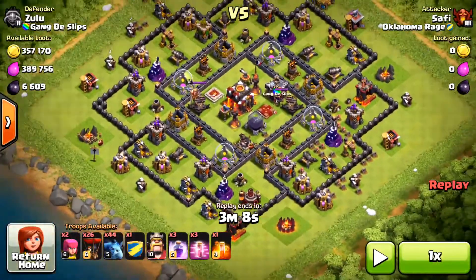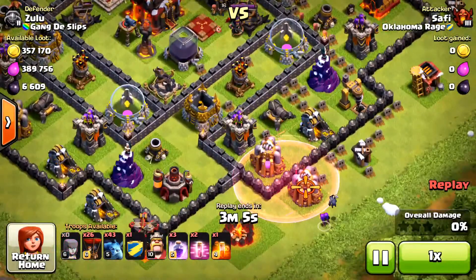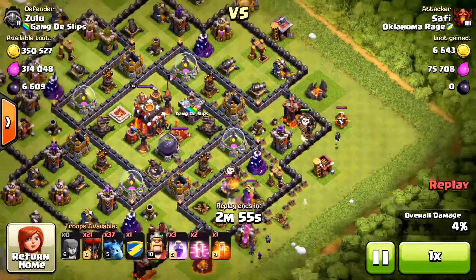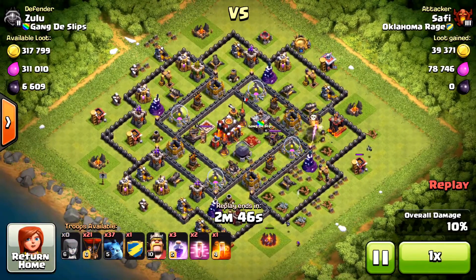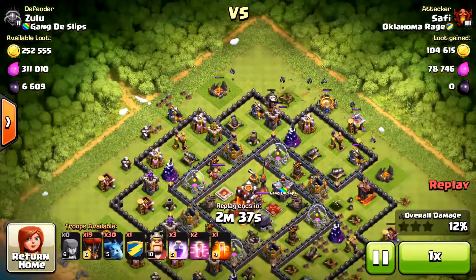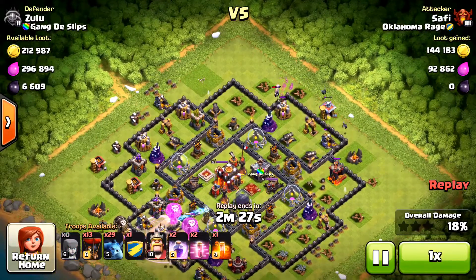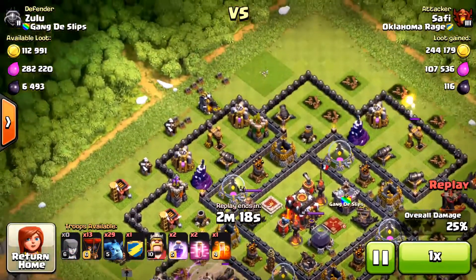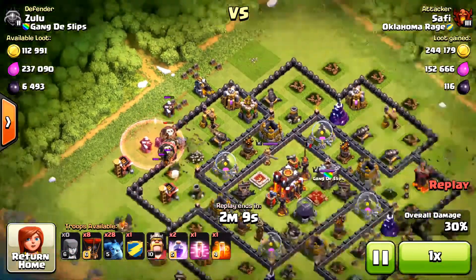Oh my god, look at this base. We found a semi-dead base — a pretty neglected Town Hall 10 — with not only his drills full but his collectors almost full too. I'm going to try to get some loot and some Dark Elixir. I misplaced the archers there — that was a mistake. We take out the archer tower and I place a few balloons to take out the other archer tower on the opposite side. I drop some minions on the back. Then I drop a rage spell on the bottom left and some balloons to back it up.